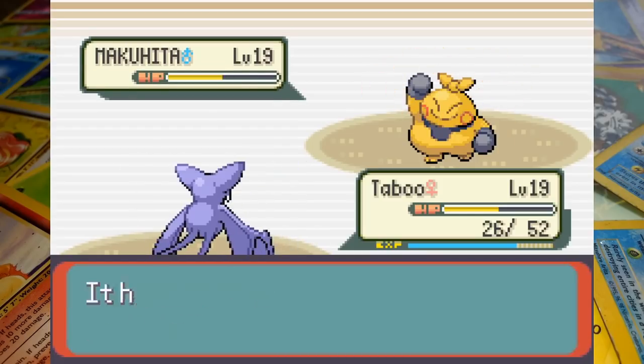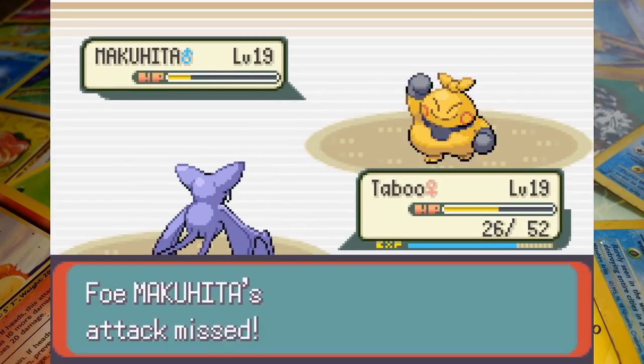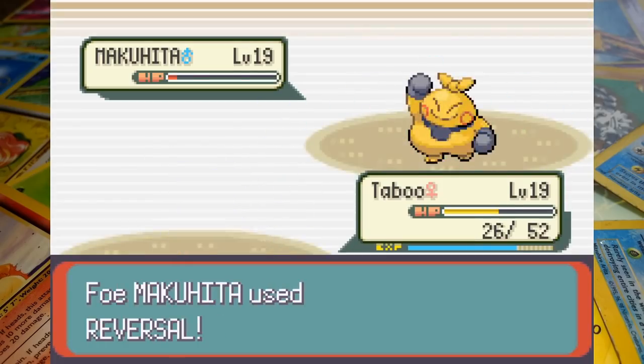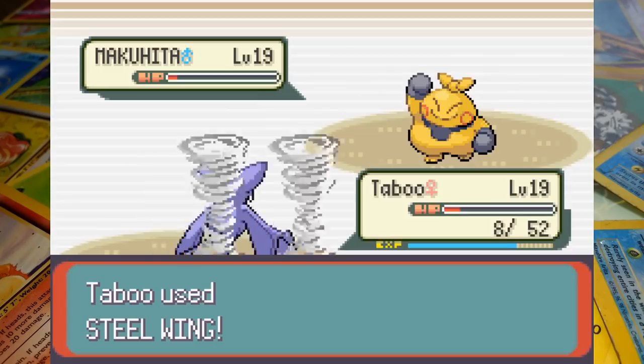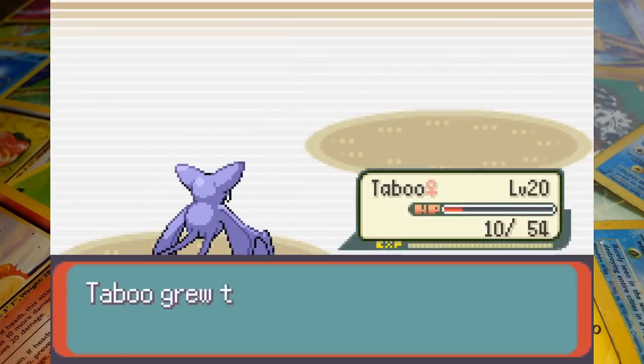From there though all of our setup starts to pay off. Makuhita hits himself in confusion a few times before missing another shot, but after Steel Wing takes the Fighting type into red health, Reversal connects to leave Taboo with only 8 HP. Luckily she doesn't miss with the final Steel Wing this time around and with almost no health remaining Zubat hands us another win.